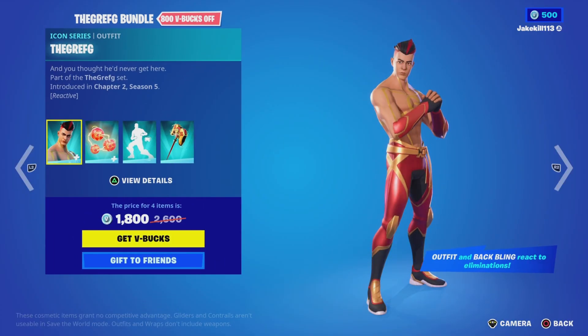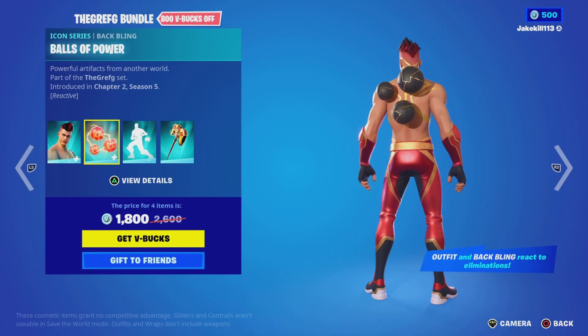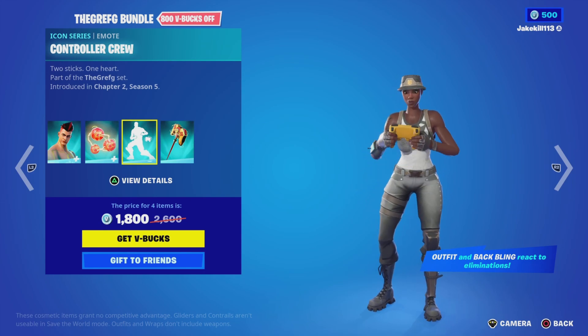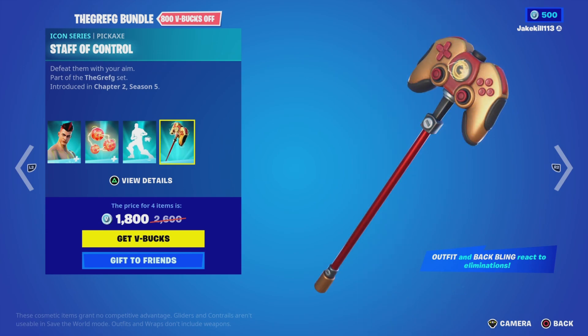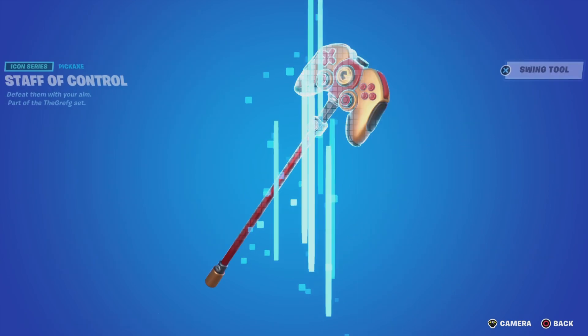They've got a Greff G bundle. We've got Greff G with the backbling Balls of Power, the Controller Crew emote, and the Staff of Control pickaxe.